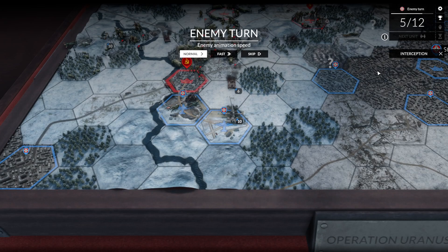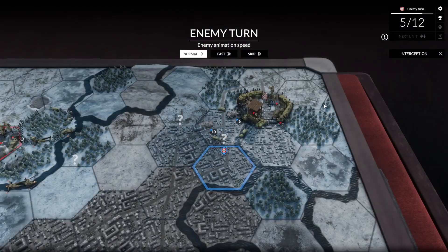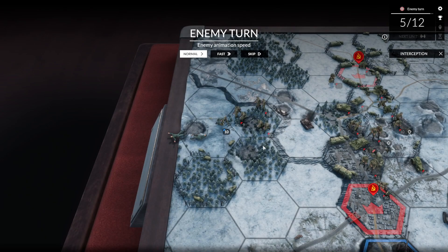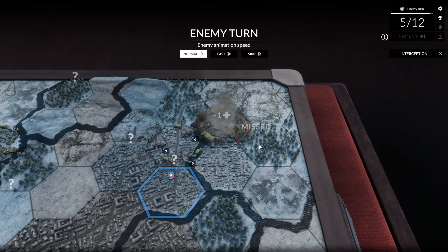This is Operation Uranus — the counterattack at Stalingrad. We're playing as the Soviets. They're gonna keep going for those dug-in troops. That attack went better for them. There's no indication this is a must-hold objective; I'm a little confused on why they're putting so much effort into it. They're gonna drop artillery on the adjacent hex, which is just fine with me.